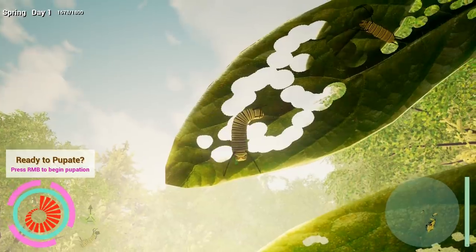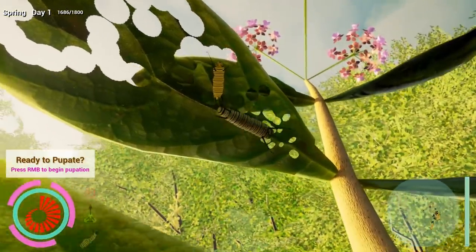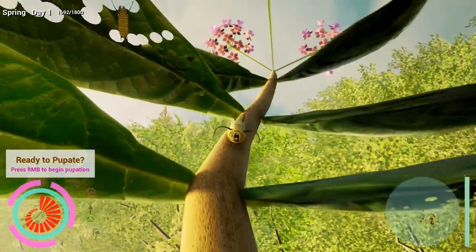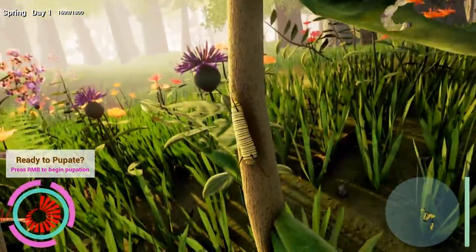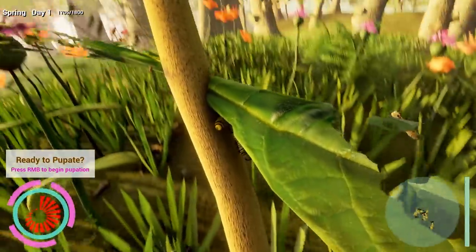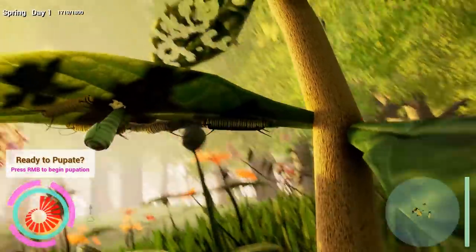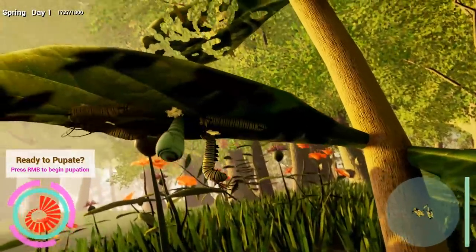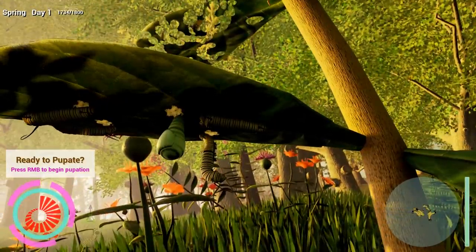Ready to pupate - yes I am! We need to go find the perfect spot. This is when you turn into a cocoon and ultimately a butterfly. Let's go down into the safety here and see what my fellow friends are doing. You can actually see them on the map. I'm going to go to the underside of this leaf. I already got a fellow friend here that has become a cocoon. Looks like most of these guys - that guy's about to become a cocoon as well. I'll chill by these guys. Press right mouse button to begin pupation.